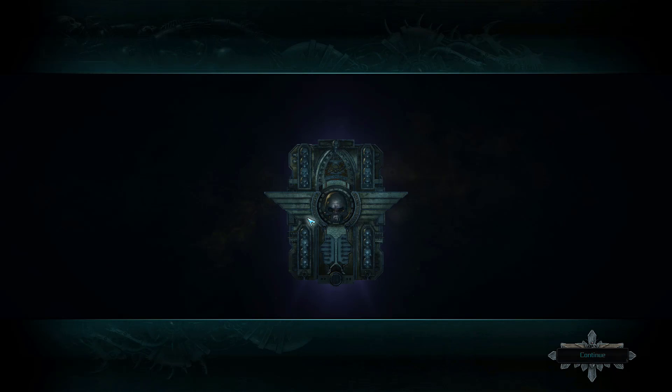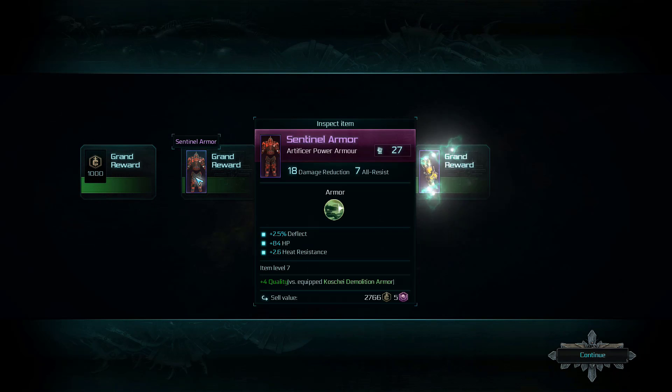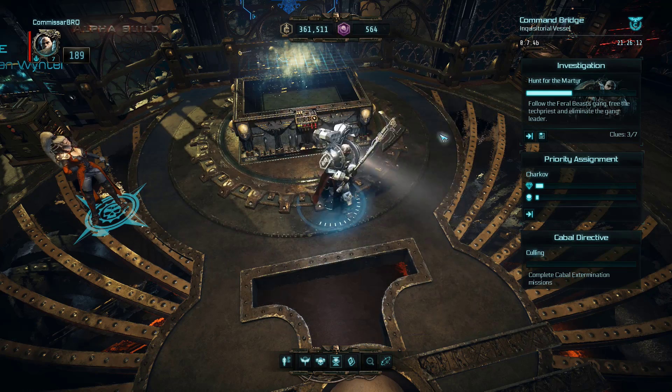I'm going to click Claim Rewards real quick and try to get some goodies out of this. Garbage. Oh, not garbage — actually pretty good. And garbage. Yeah, we'll take the Tarantula Turret. Tarantula Turrets are always pretty dope.